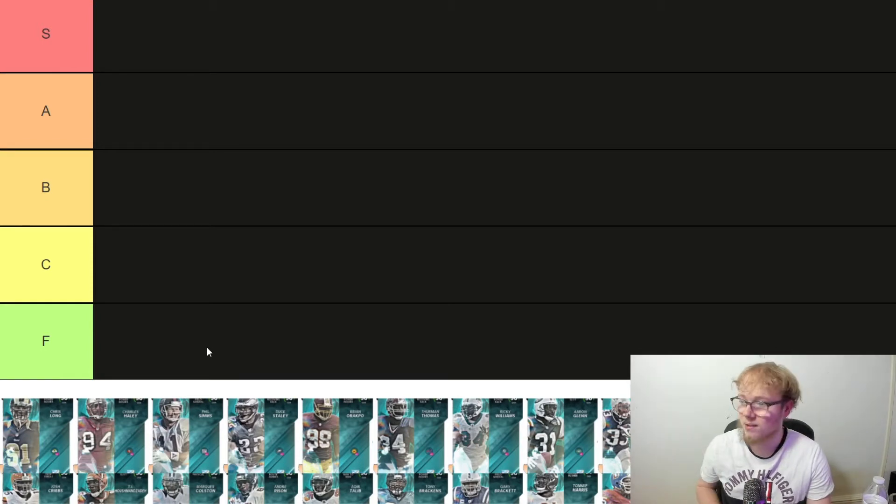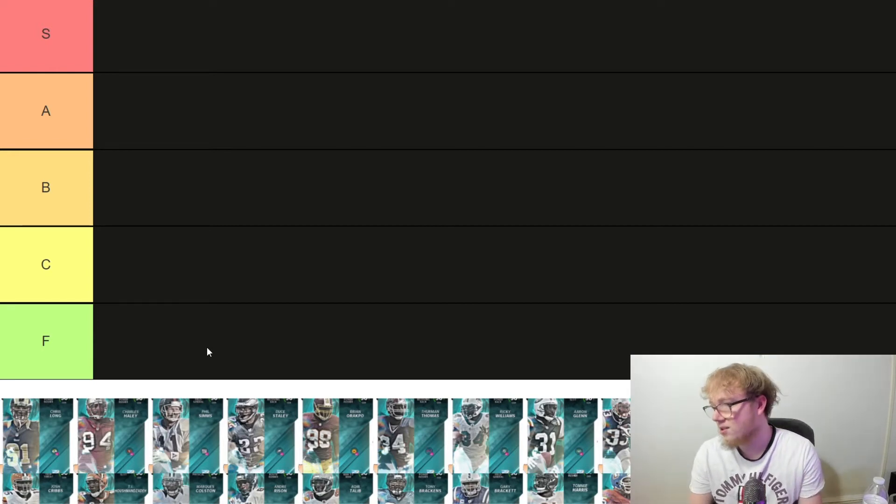S tier is the best — guys that are top out of all the team diamonds. A tier guys are really good but not quite S. B is like cards that are good on a theme team. C would be good on a theme team but without it it's just meh. F means the card sucks, though I don't think we'll have many F's.